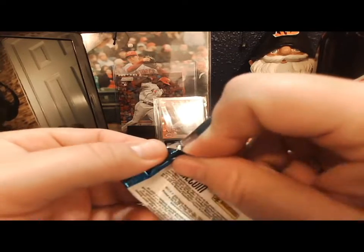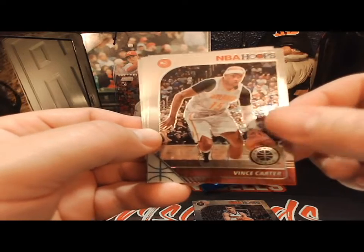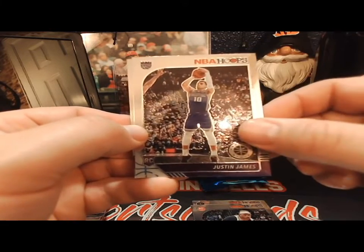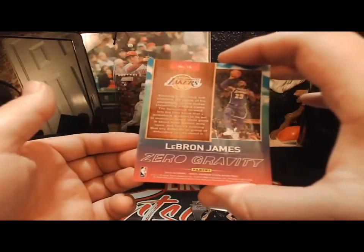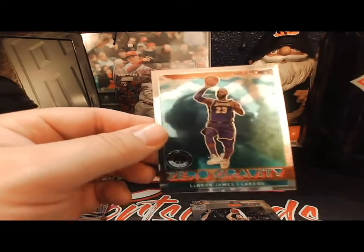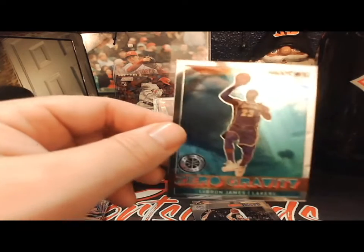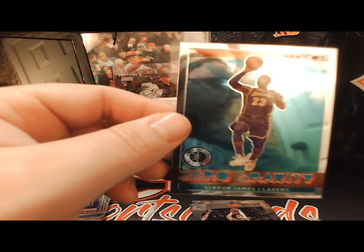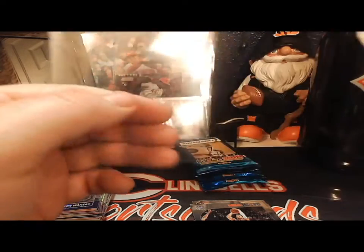Could have been better - could have been a LeBron or an AD, would have been nice. Next pack: Michael Porter Jr., there's a Vince Carter - like 28 years in the league - Justin James rookie card, and a zero gravity LeBron James. Very nice! Zero gravity LeBron James - let me get a penny sleeve here.